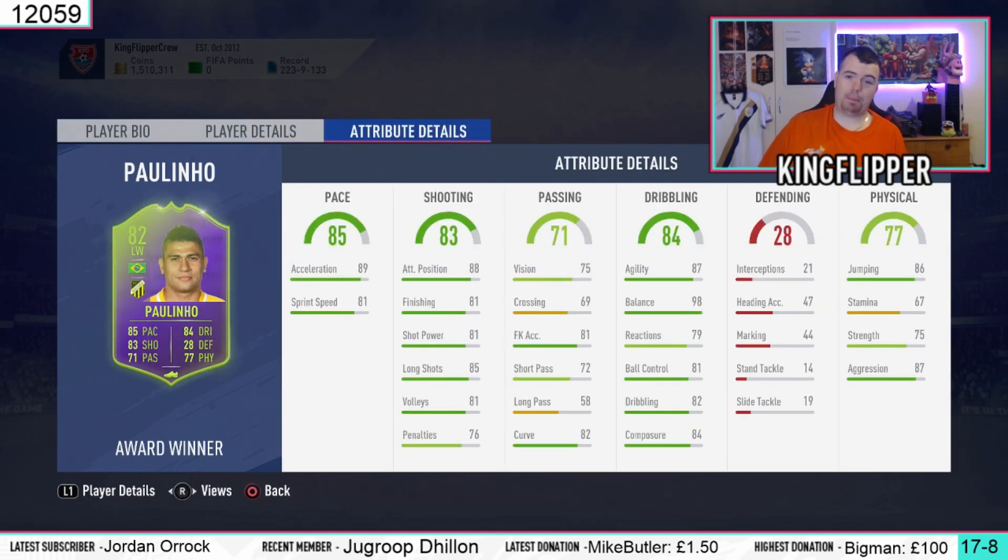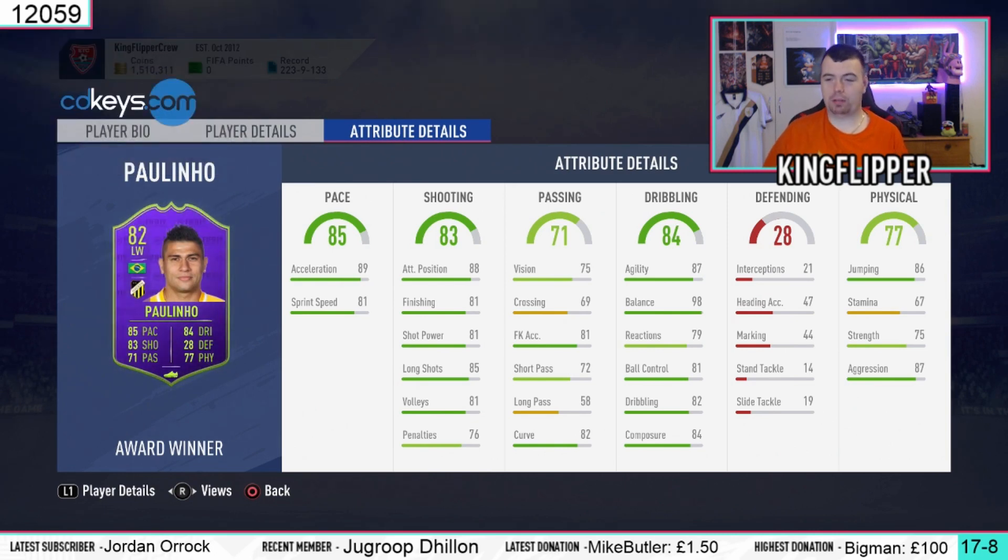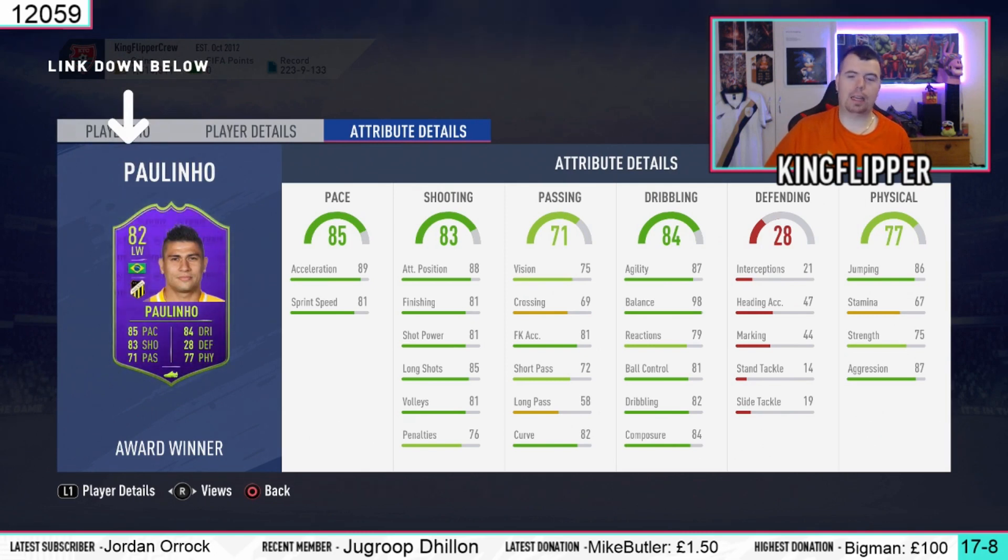His in-game stats are actually pretty impressive apart from his stamina. He got 89 acceleration, 81 sprint speed which is not too bad. His shooting stats are decent apart from penalties but penalties don't even work. Short passing is not too bad. His long passing is really bad for a winger, I know, but still. Curve is good — 82 curve is decent.